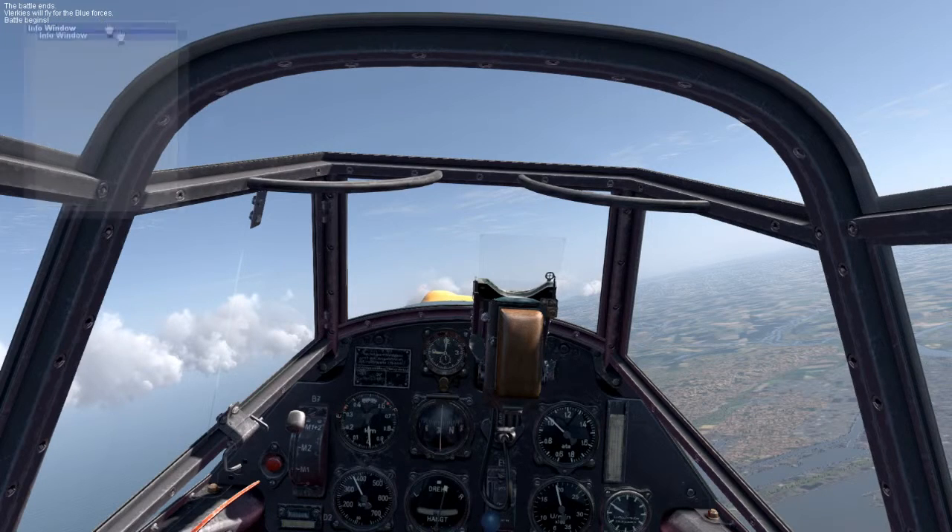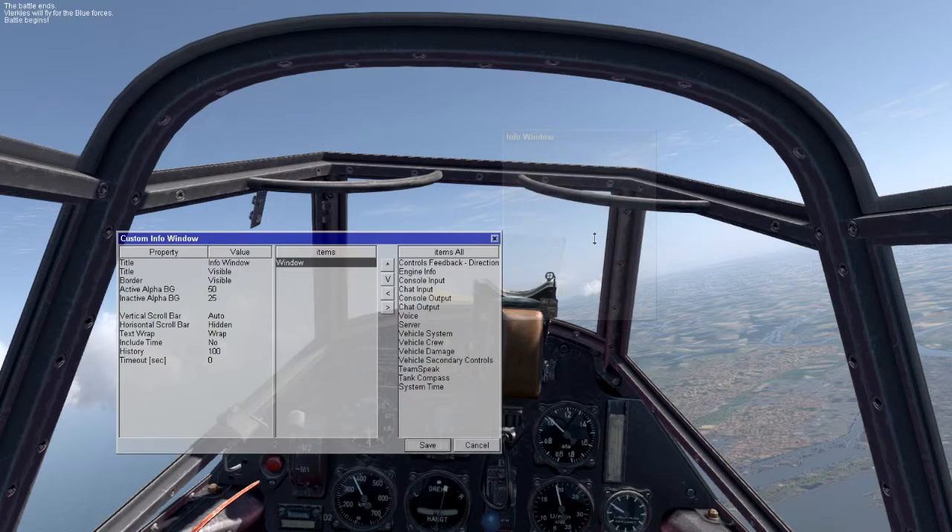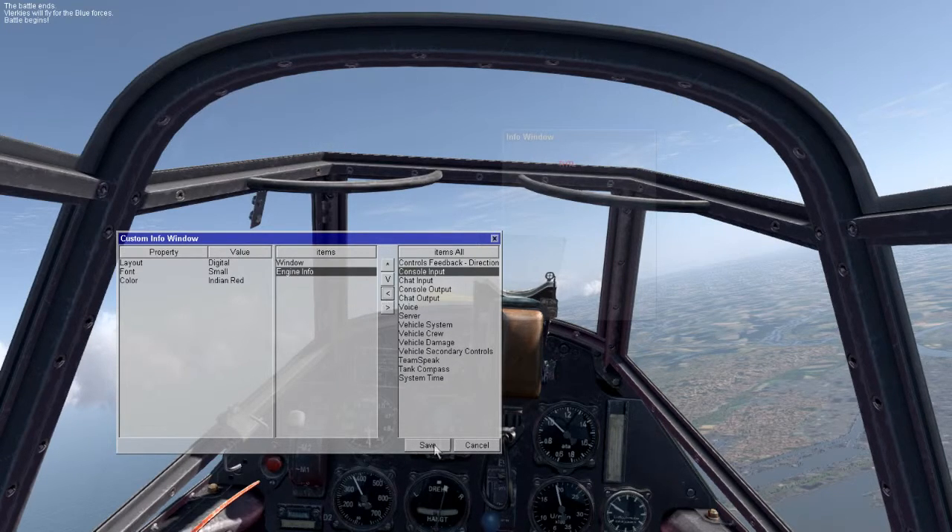If you pull the cursor over it, you can drag that InfoWindow to wherever you want it to be. To edit the InfoWindow, move the mouse cursor down into the greater area of the InfoWindow, right-click again, and click Customize InfoWindow. You can create something like Engine Info, for instance. Select Engine Info, pull it to the left, save, and that will give us our power settings and stuff.